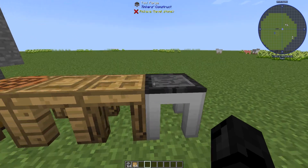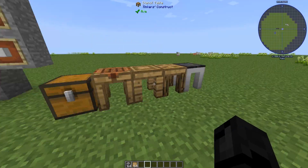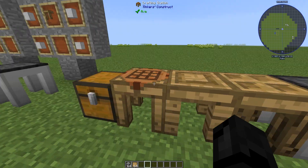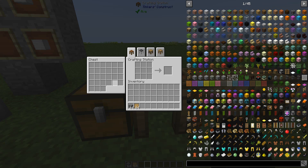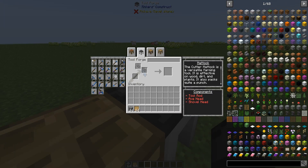Now when you have the tables laid out like this, you will get a little pattern right here. We're going to be using the tool forge, but we could also use the tool station. Any of these that you click on, you will see different parts up here — you can click on them and it goes to the different part, which is much more efficient. Also, if you have a chest attached to it, you can put blank patterns in here. We're going to make a shovel as our example — so you're going to need a shovel head, a binding, and a tool rod.